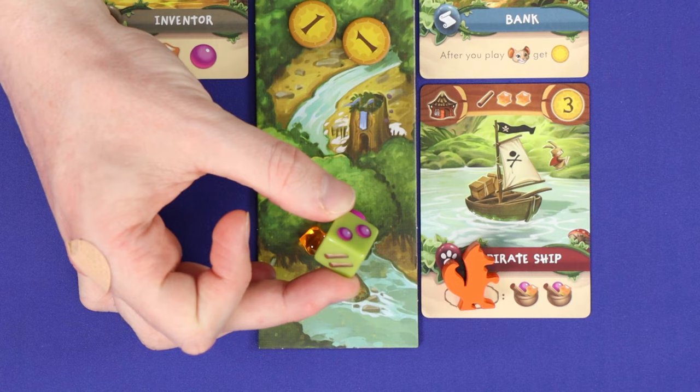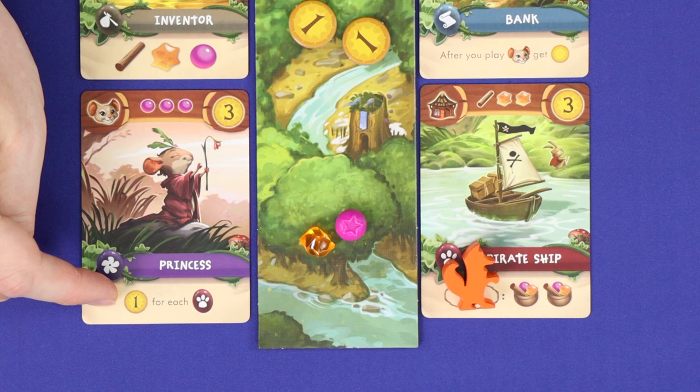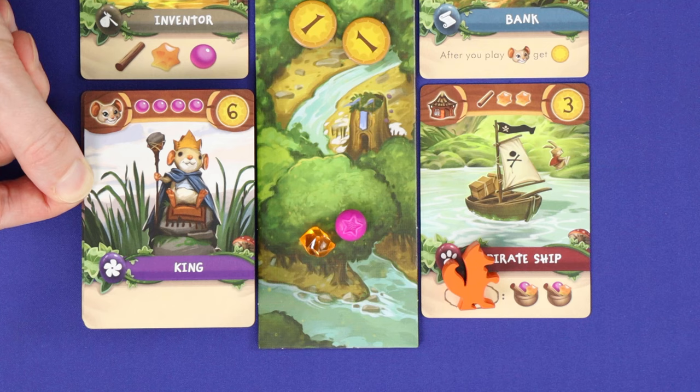The last type of card is a purple card, and these will not do anything immediately. They're all about gaining additional points at the end of the game. In most cases, these points will come from meeting a certain objective — for example, an additional point for every red card that you've gained. Some have no objective and are simply worth a lot of points.